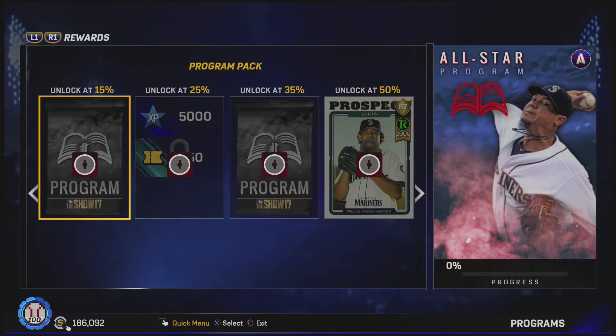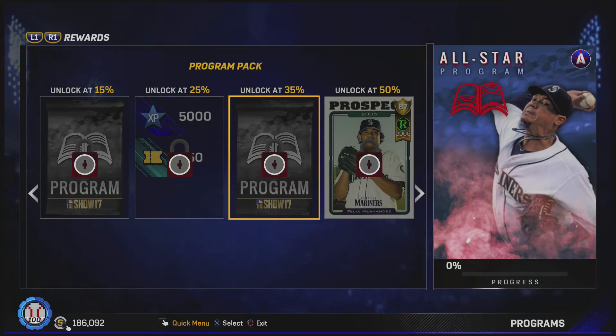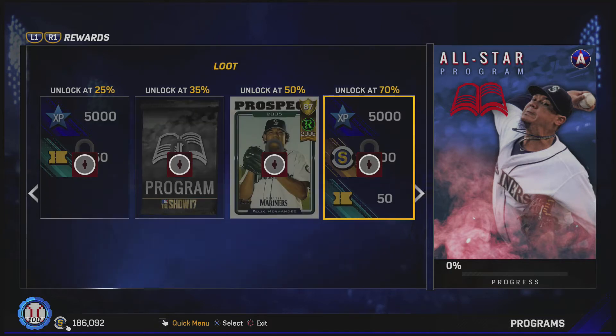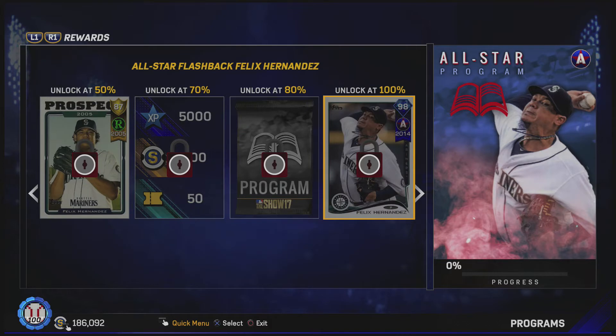So let's take a look at the rewards. At 15% we get a program pack. At 25% we get XP and tickets. At 35% we get another program pack. At 50% we get a key flashback Felix Hernandez, an 87 card. At 70% we get XP, stubs, and tickets. At 80% we get two program packs. And then at 100% we get a 98 overall all-star version from 2014.